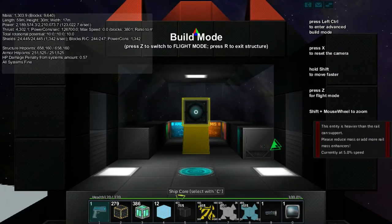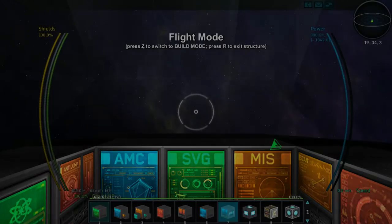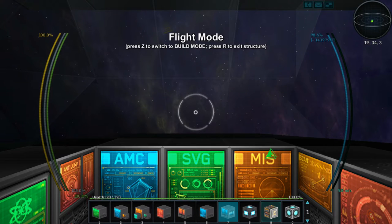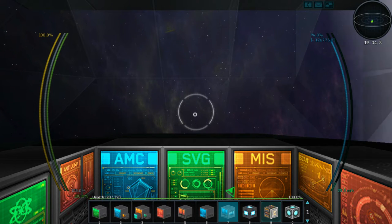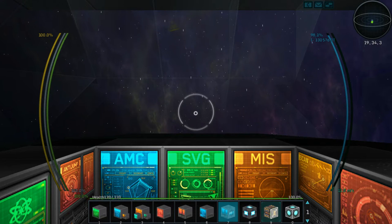Let's enter the ship core - we're in build mode. To get out of build mode it's the Z key. Let's decouple and go straight up. We're not too heavy - let's see if we're in orbit. Wait until the speed stops.